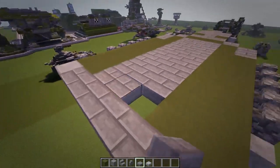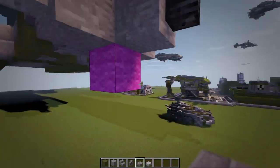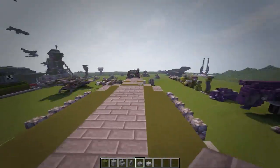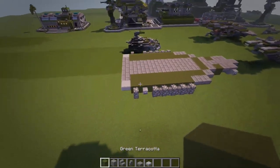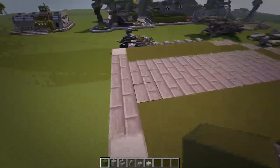And once you've done that, that's it for Layer 1 - delete the temporary block underneath. On to Layer 2. For Layer 2 you need basically the same materials; you don't need the stone slabs but keep them there since we'll need them again very soon.